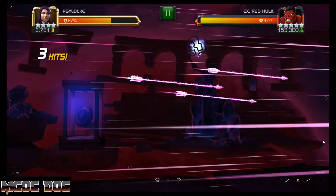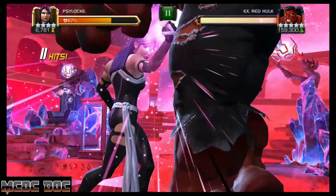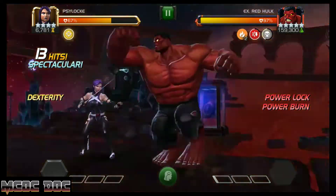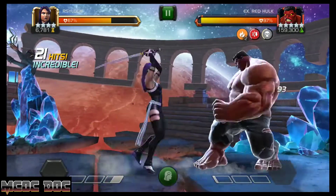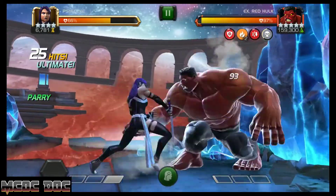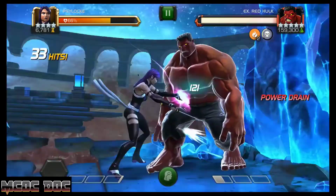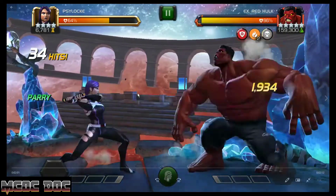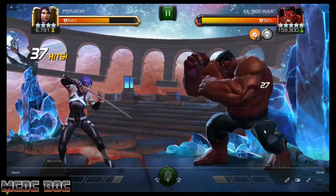A second way you can get Power Lock, if you don't want to bait the L2, is the L3 — one of the coolest L3s in the game — which will drain 20% of the enemy's power for every side charge you have. He didn't get drained at all there because I used up all my side charges by using her heavy. I tried to Power Lock him and it didn't work because I had no side charges.